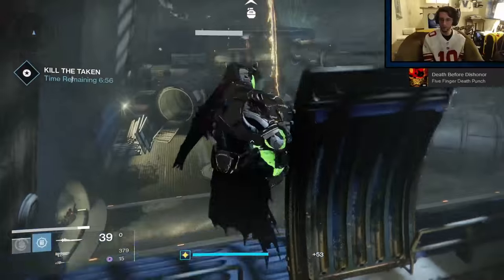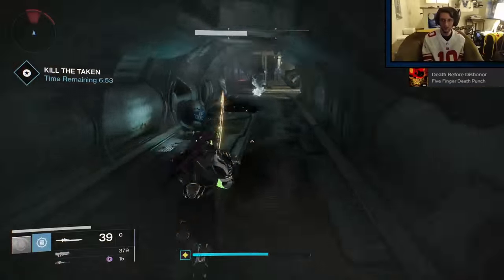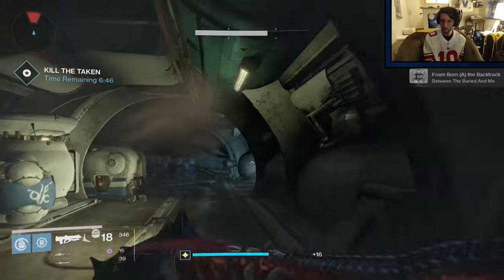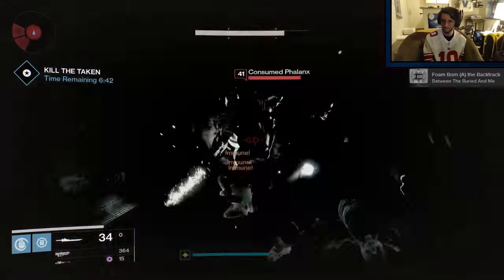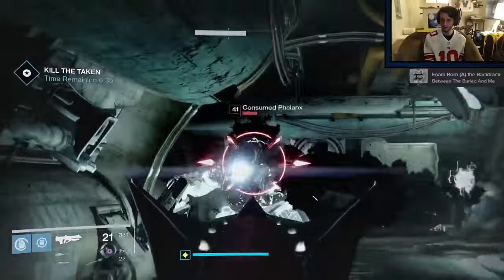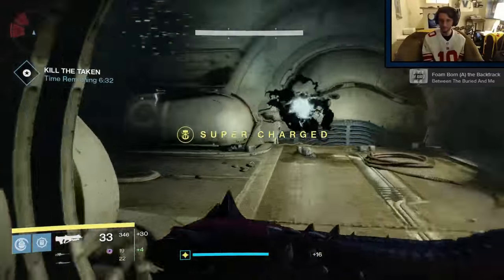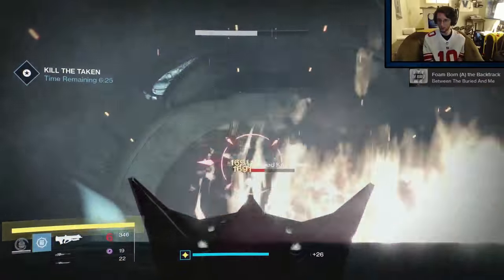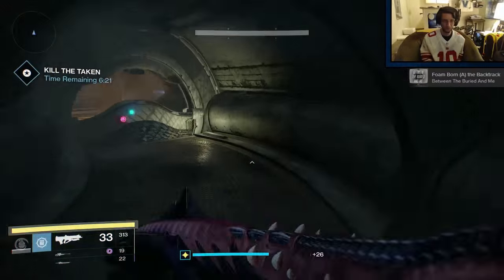I was hitting the tunnel at just over 3 minutes, so if you're around that time, you're in good shape. Up next are a couple of Phalanx and a major Taken Captain. Make sure you have Heavy for this Captain, but don't use your Super. Following that are 2 knights with solar shields - a solar grenade and some primary shots will do the trick, otherwise use some Heavy to rip their shields off and then primary them down.